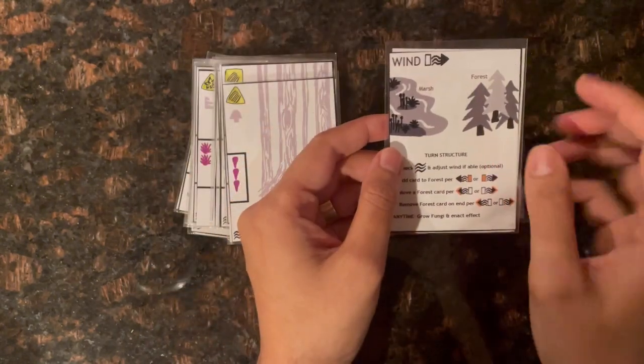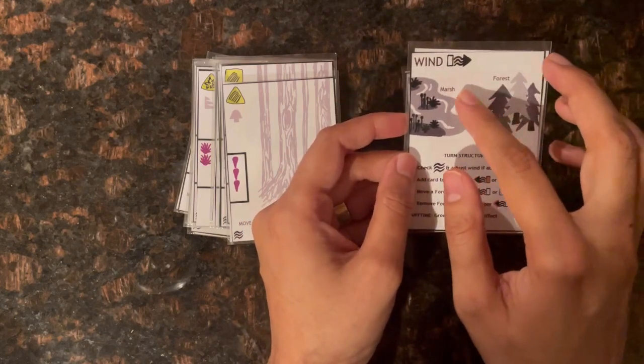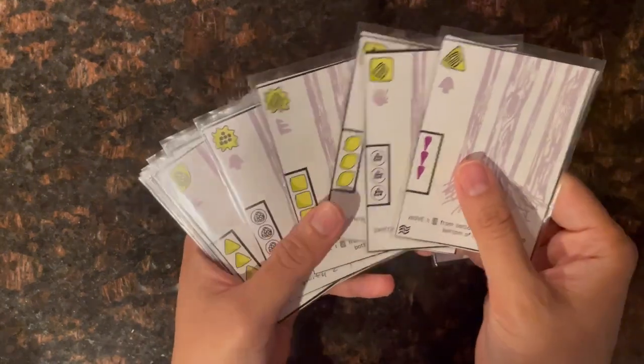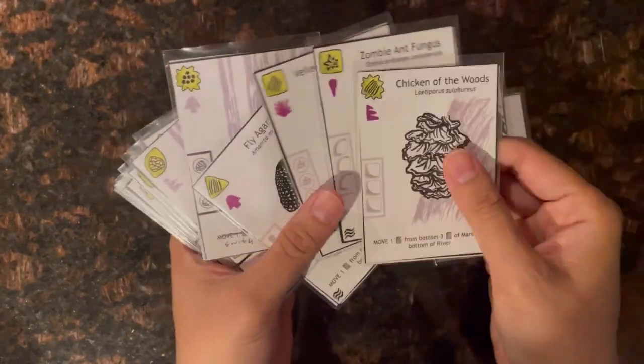The wind card has wind blowing in different directions on either side, and at the bottom of the wind card there is a reference for turn structure. The remaining 16 cards are phalanges cards, with one side being the spore side and the other side being the fungus side.